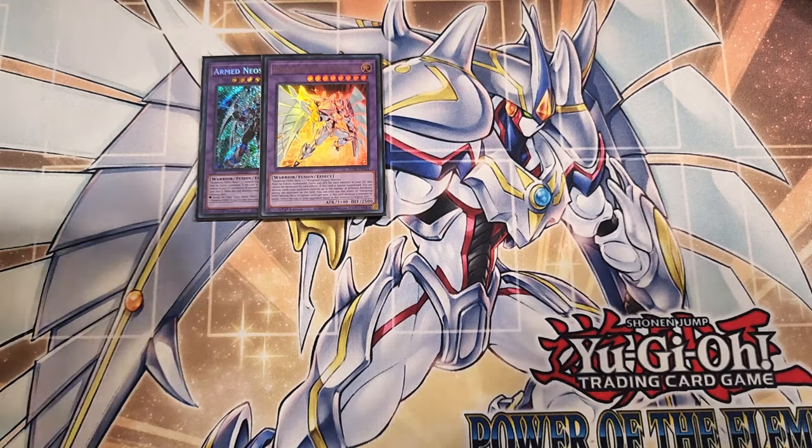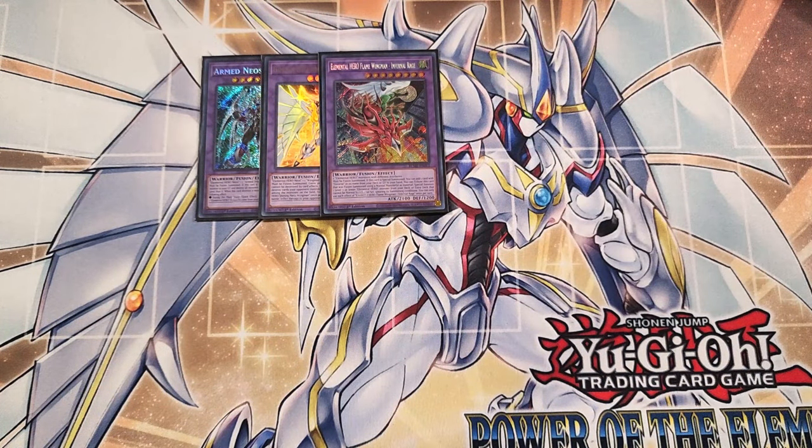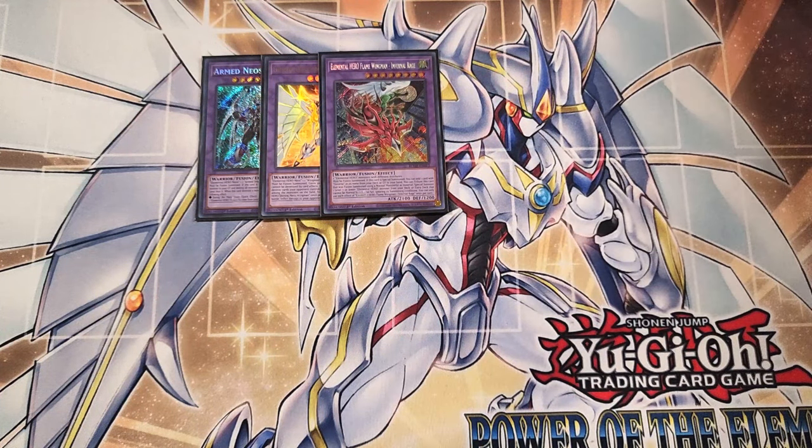We can play a single copy of Infernal Rage. Infernal Rage is definitely a one-of in the deck because this card searches out our Favorite Contact, which lets us go for a copy of Shining Neos Wingman during the opponent's turn — which is a really important play. This card also has the ability to tribute itself, if fusion summoned using a normal monster as material, to special summon a level seven or lower Elemental Hero monster from your deck or extra deck that cannot be normal summoned or set, ignoring its summoning conditions.